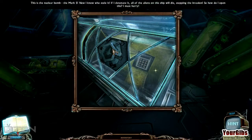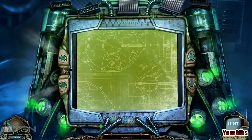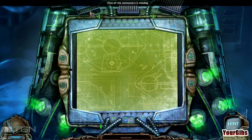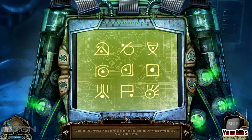This is a nuclear bomb! The Mark V! Now I know who stole it. Something seems fishy about this so-called family of mine. One of the connectors is missing — guess what? We have a connector. Click on the symbols in the correct order.